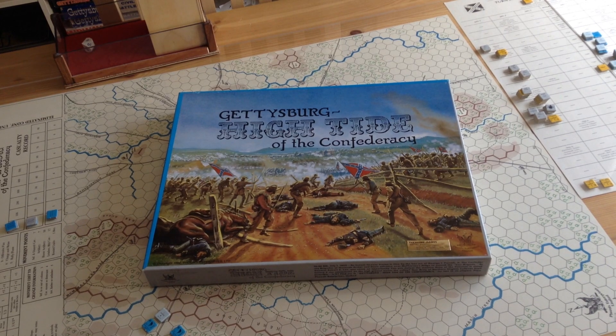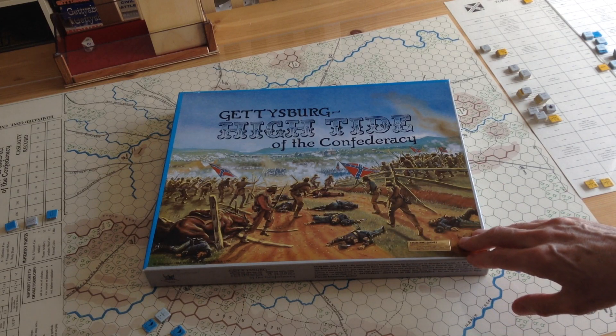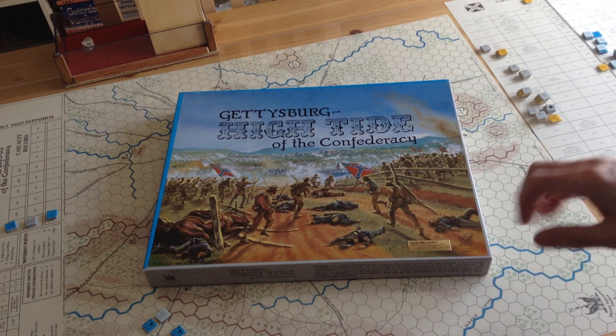I've already done an introduction to Gettysburg High Tide and Confederacy, so I won't repeat the information there. But I thought it might be fun to do a playthrough of the game, at least the first day's battle, since I had done a playthrough of Gettysburg 77, the intermediate level, the first day of the battle. I thought it might be fun to compare the two.